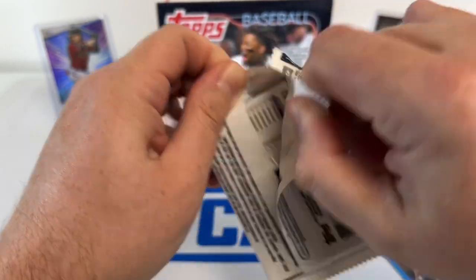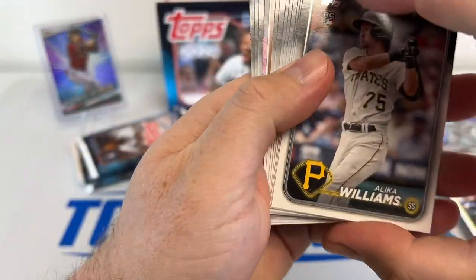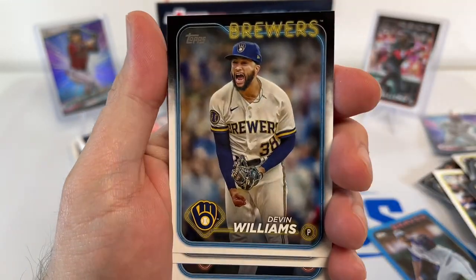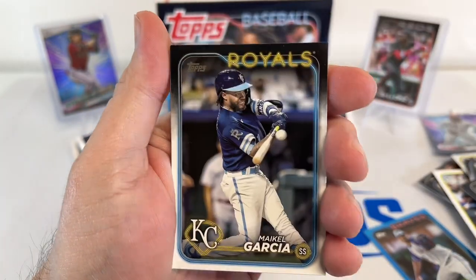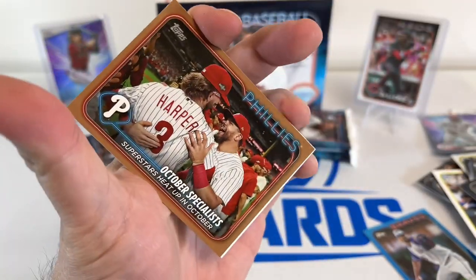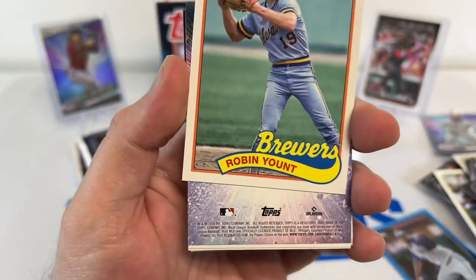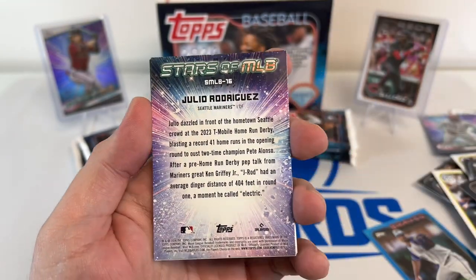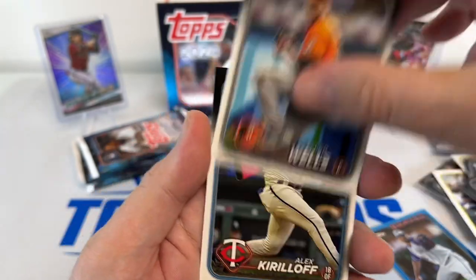It'd be sweet to hit an auto or one of those rare rare inserts. Williams, Sean Murphy, Williams, West, Bird, Eduardo Garcia, Santos, Gallon. October Specialist — there's Harper. Robin Yount. Julio on the Stars of MLB. Tyler Wells.